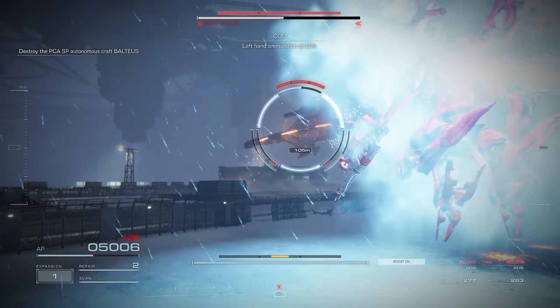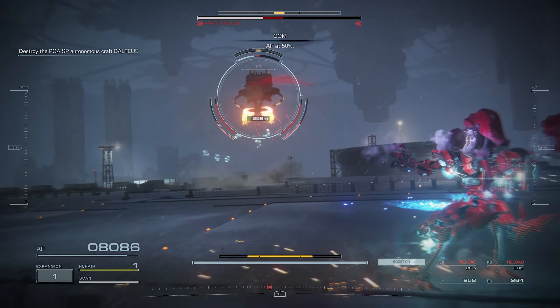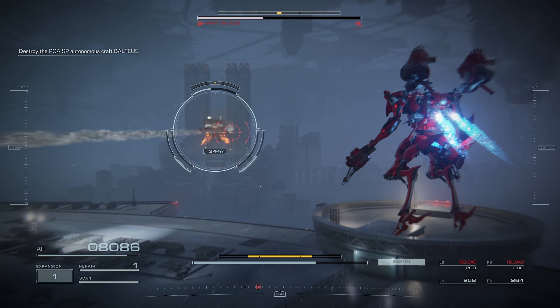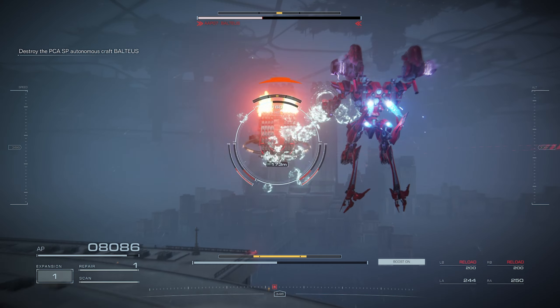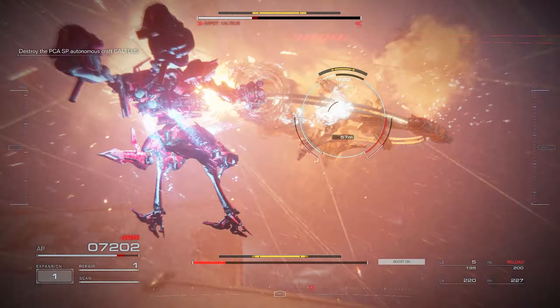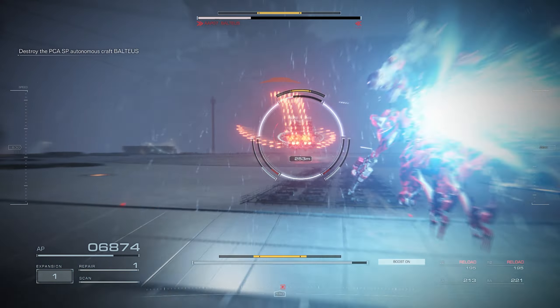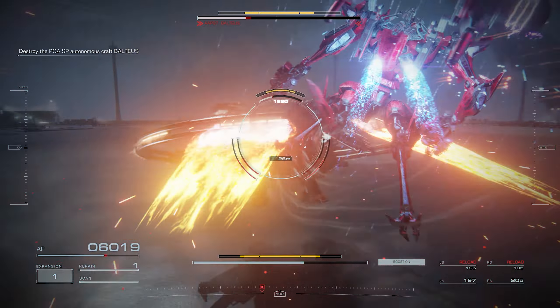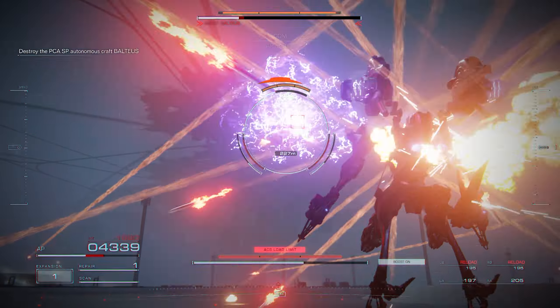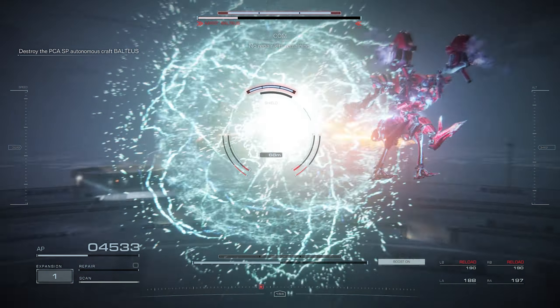We're going to shoot our missiles with our shoulders and then kick him — that way we make sure the missiles land. If he does the big missile, dodge it. When he does the homing missiles, boost forward and kick him. We take less damage when we're boosting. When he has no shield — as you can see here — even though he built his shield back up, we dealt a ton of damage.